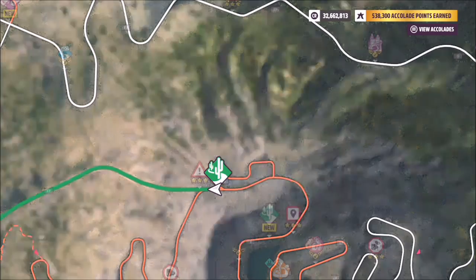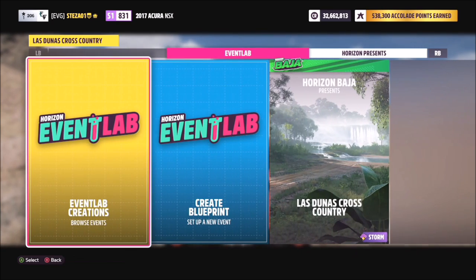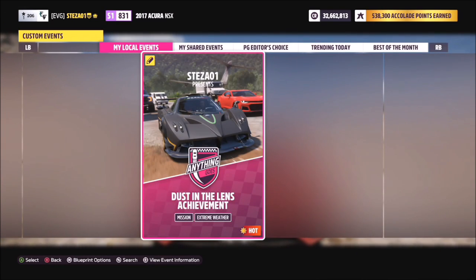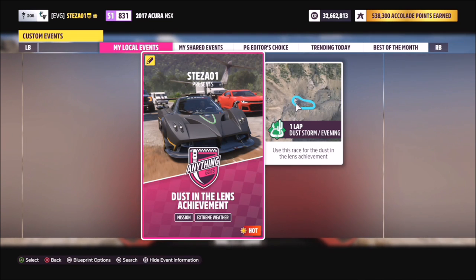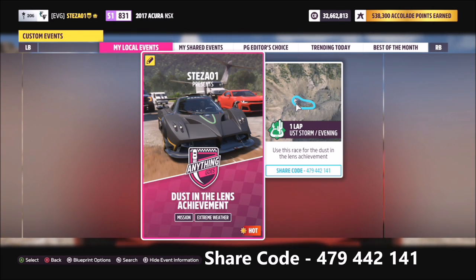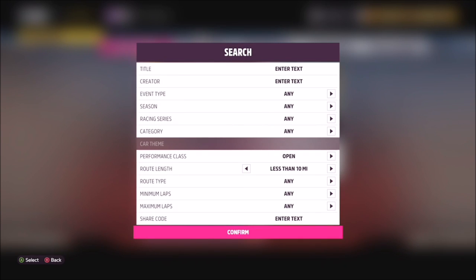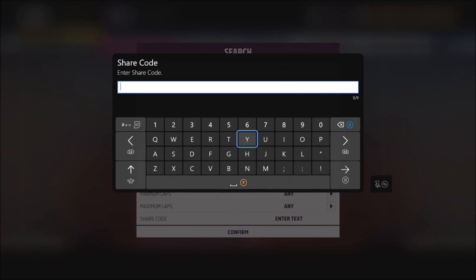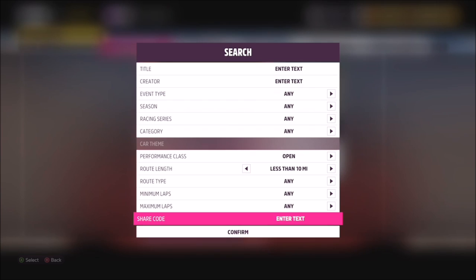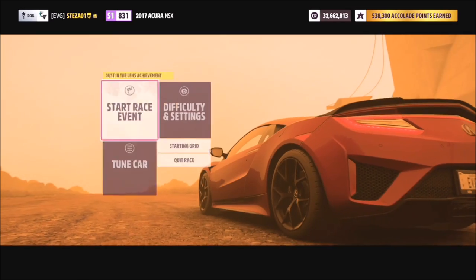The race I used was the Last Dunas cross country circuit. If you hop on there in solo mode and go over to Event Lab creations by hitting the back button, that's how you search for a blueprint. This one is called Dust in the Lens Achievement and the share code is 479 442 141. Just hit the back button, search, and enter that share code to bring up the race.